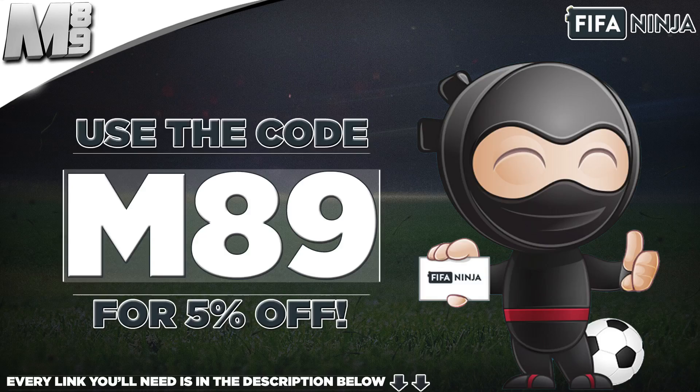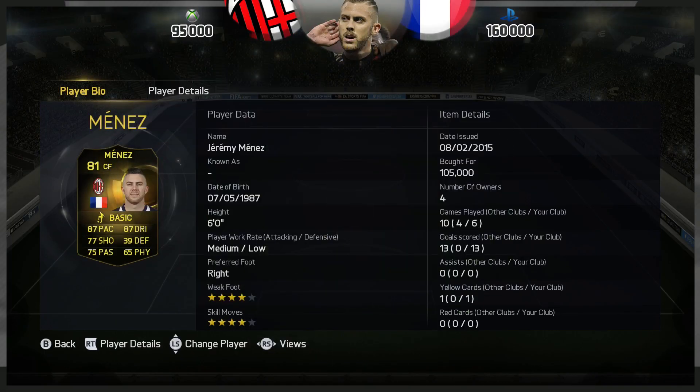Now in terms of price, on the Xbox 360 and Xbox One, 95,000 coins. On the PlayStation, 160,000 coins. Four star skills, four star weak foot,